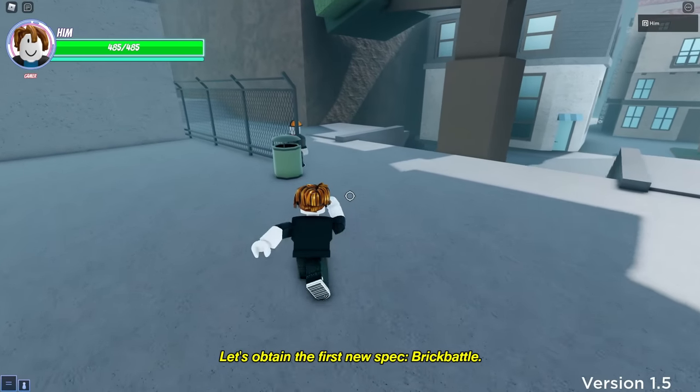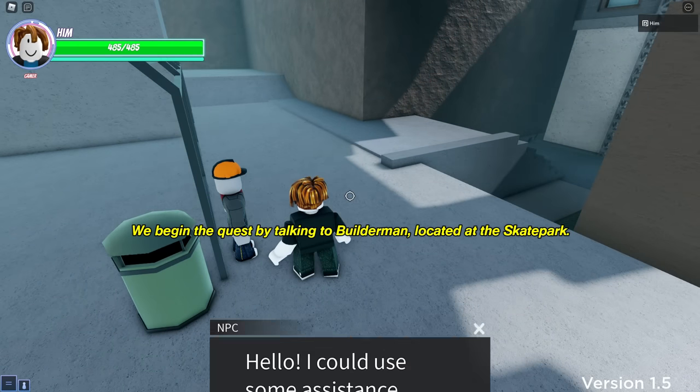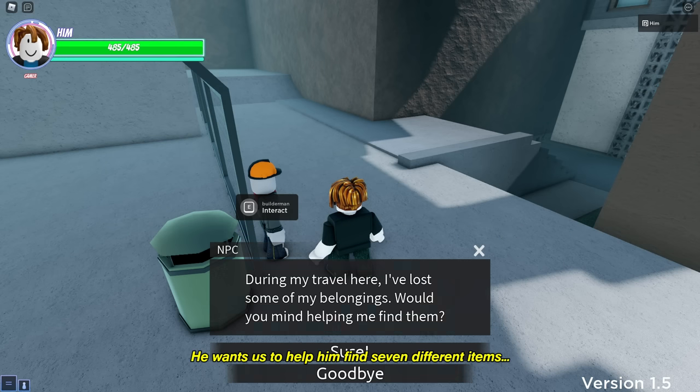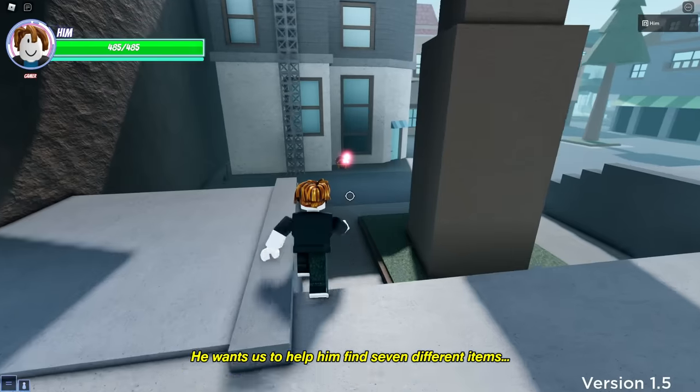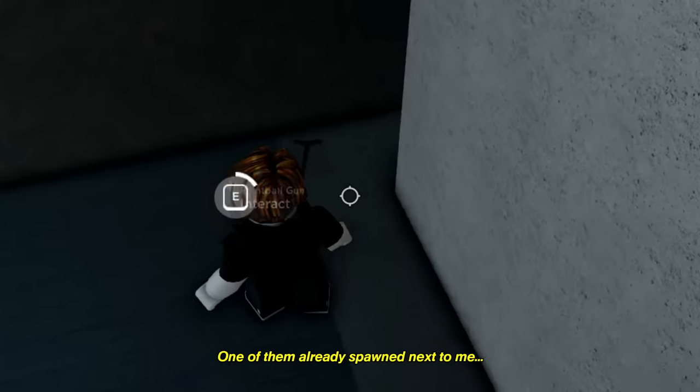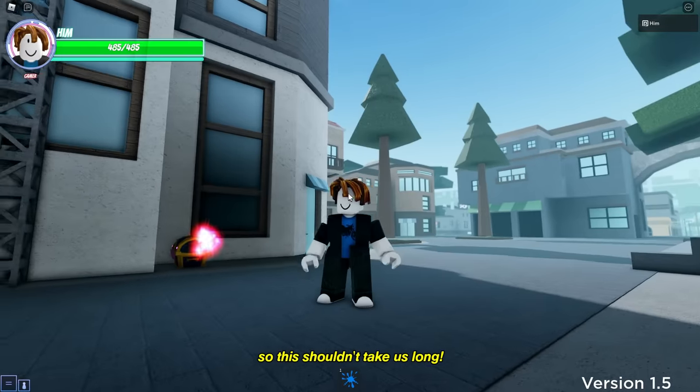Let's obtain the first new spec, Brick Battle. We begin the quest by talking to Builderman, located at the skate park. He wants us to help him find 7 different items. They spawn around the map at a relatively fast rate. One of them already spawned next to me, so this shouldn't take us long.